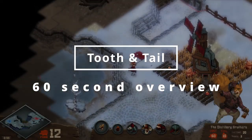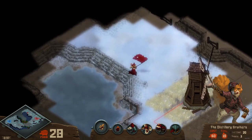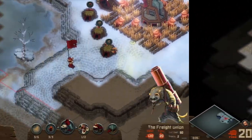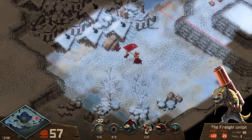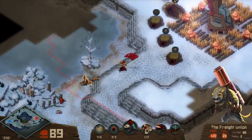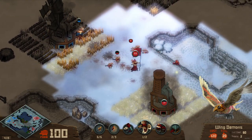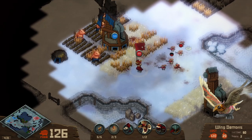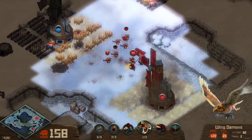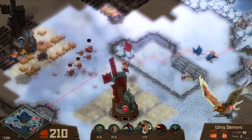In Tooth and Tail, you constantly traverse the map by controlling one character using WASD. They order the construction of farms and units at the tap of a button, as well as ordering troops around the field of battle. This one-tap decision-making based on where your character is standing streamlines the clicking and hotkeys of traditional RTSs, freeing your mind to concentrate on three things: when to invest in your economy, when to invest in your army, and where to order your army to go.